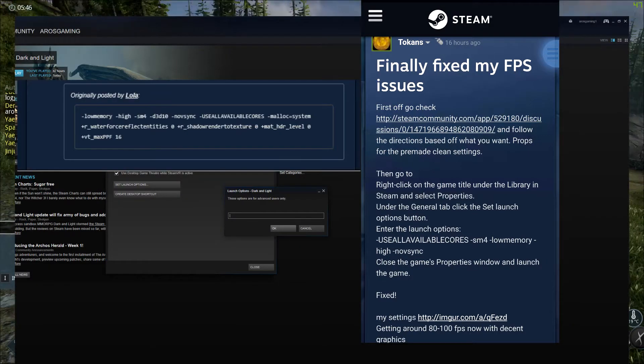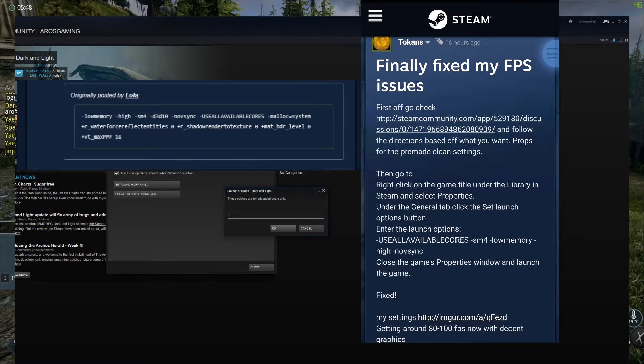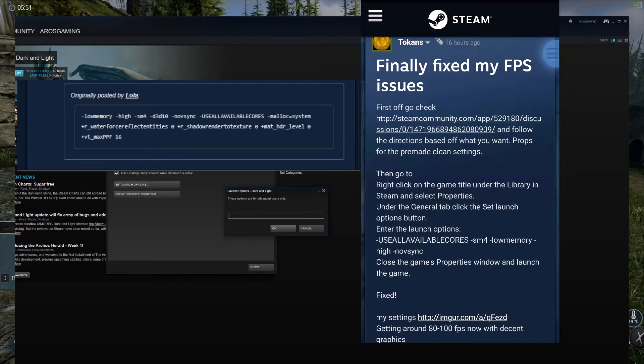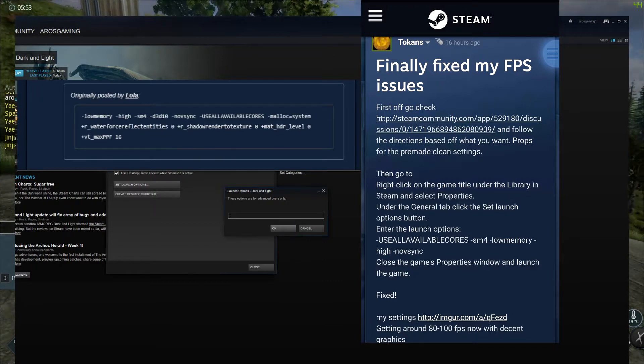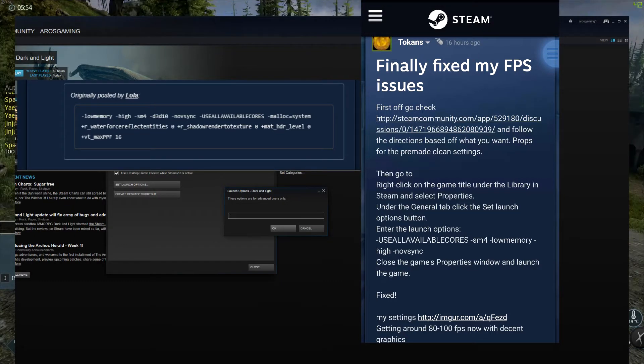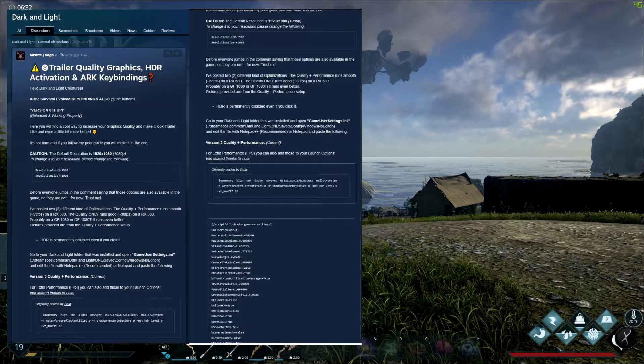From Properties, hit Set Launch Options. Then enter the keywords or phrases given in the text, which I'll put in the description box and which are also displayed on screen. You can put all the different keywords into the launch options box at once, or put them in one by one to see if a specific one helps more. If you have problems with all of them in the box, start deleting them one at a time to see if that fixes your issues.